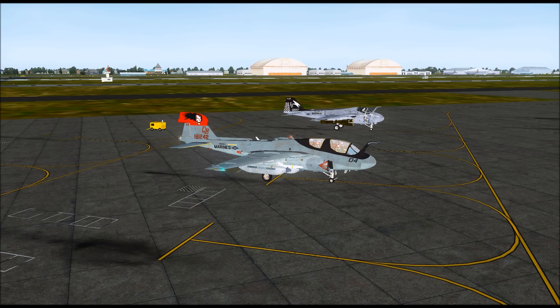Engine one is on, engine two should be on momentarily, and then we'll be ready to take off. Just to remind you, both of these aircraft were created by Vertavia — I've had them since Vertavia used to be called Alpha Sim. They are available through FSX Steam; if you go to the Steam DLC page you should be able to purchase and download both of these aircraft. And they are pretty damn cool.